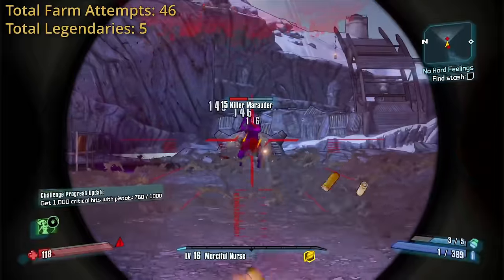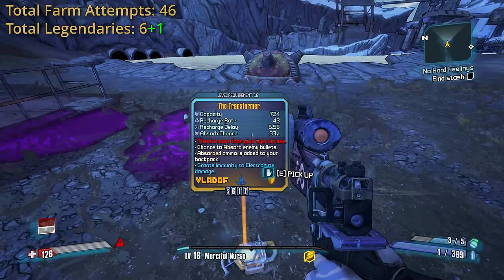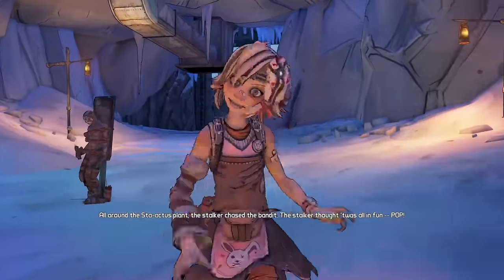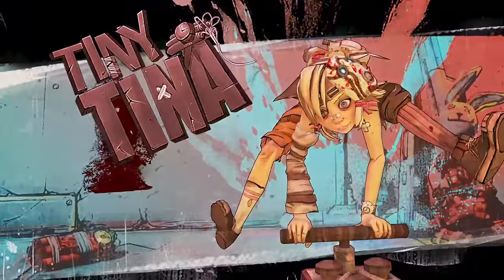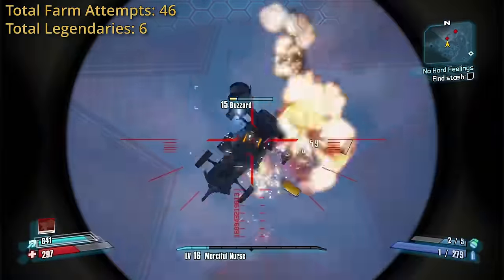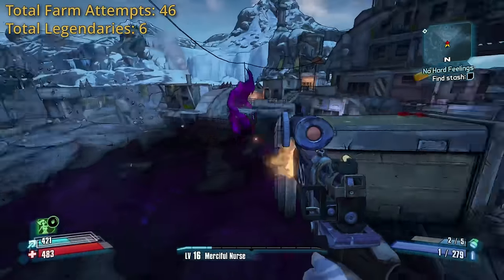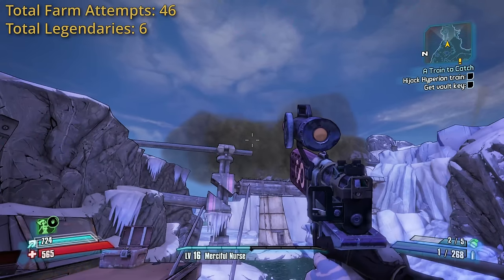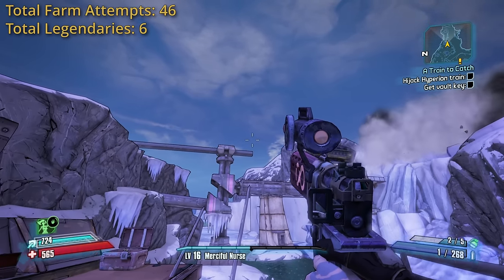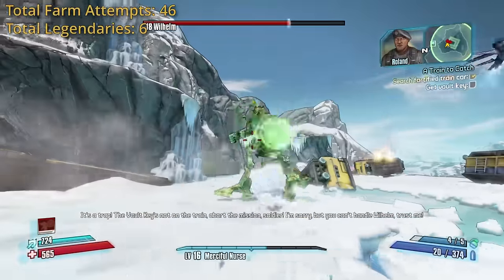And then the single luckiest moment of the entire run — a random marauder dropped me a shield, the one thing I needed in this run. Just a random enemy drops it. That was awesome. Getting the Badassasaurus wasn't too difficult, but the buzzards were a little annoying. Phase Lock does an unreasonable amount of damage to them, and Mordecai's slag is a huge help.